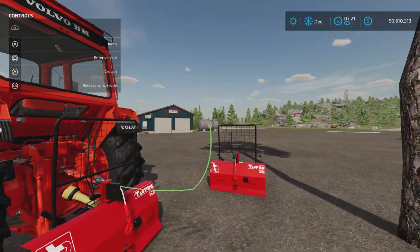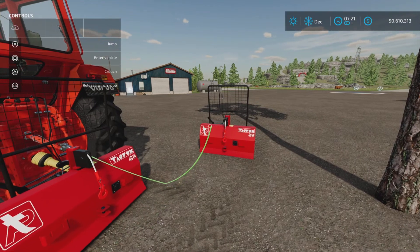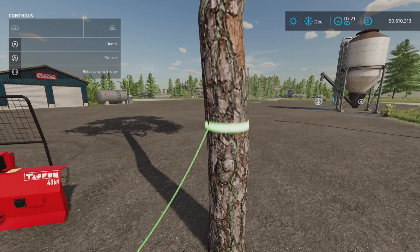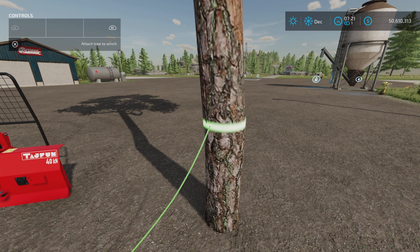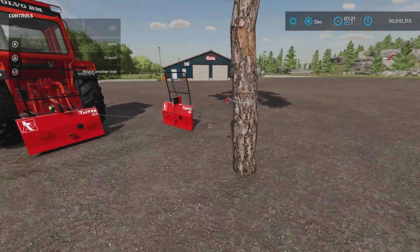Here we have the winch itself. As you come up to it, press L3 down and you get this nice ribbon-like animation. It will only attach to trees — either trees that are still planted or logs that have been cut. Then press R1 and X to attach it to the tree.